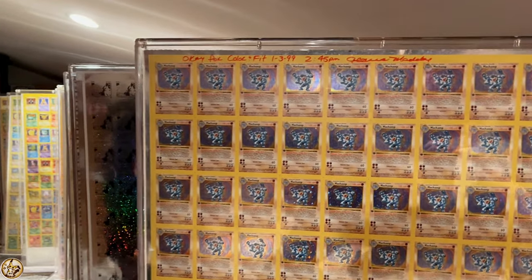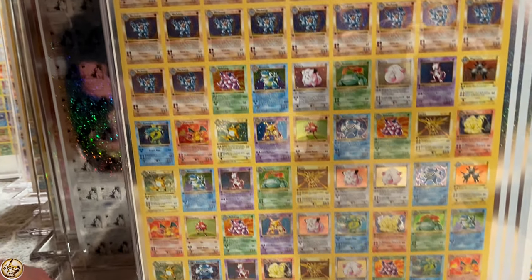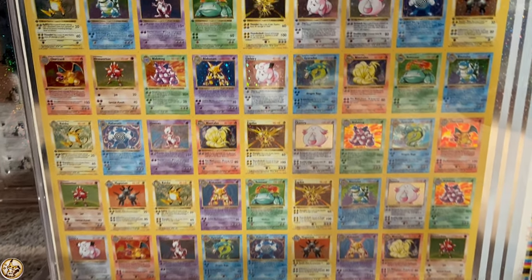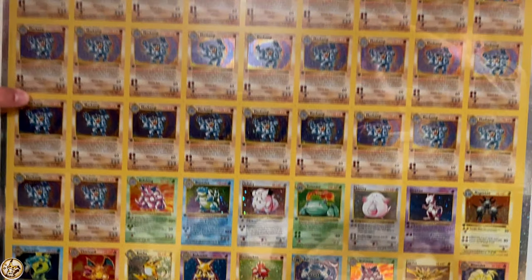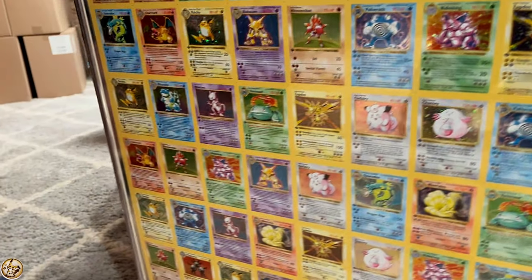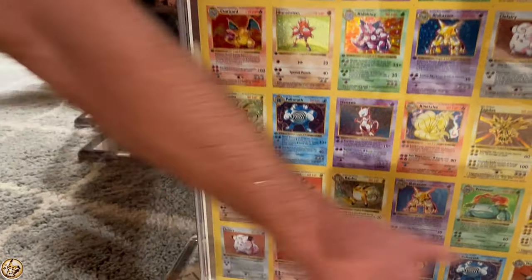So this one's a full first edition uncut sheet. It actually has all 16 of the hollows on it. It's like a Charizard up here in your starter deck, and then it has all the other hollows below. Four Zards — one, two, three, four. Point him out again — one, two, three. That's a lot. This is the thin stamp.